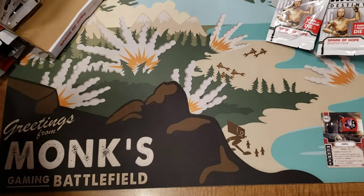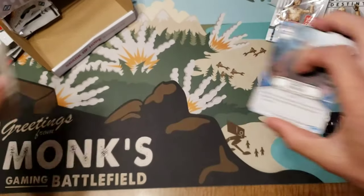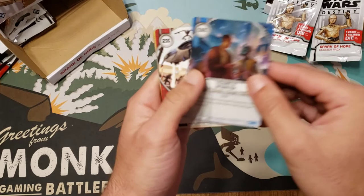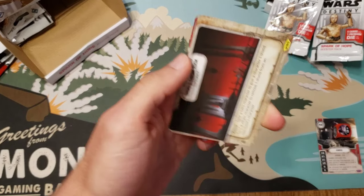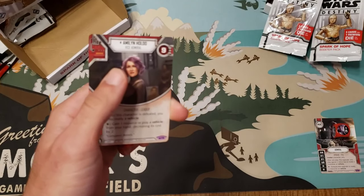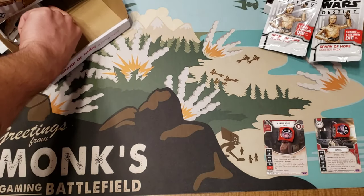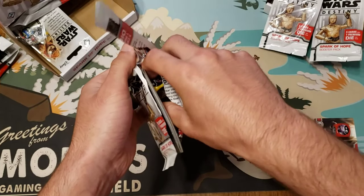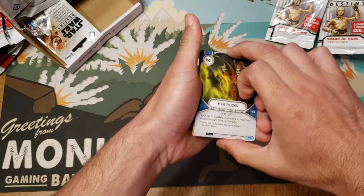Oh, there's my second legendary — this actually goes pretty on-theme right now. Exchange of Information, Crushing Advantage, Disassemble, and then Snoke's Throne Room for the uncommon, and then Holdo for my second legendary out of the box! Hopefully this doesn't go like last time because I got five legendaries in one box.